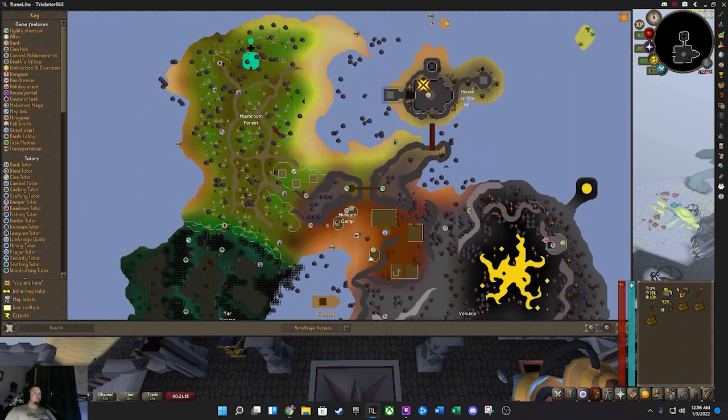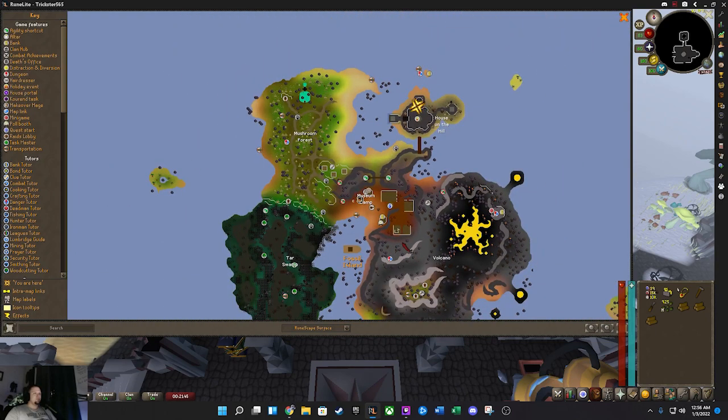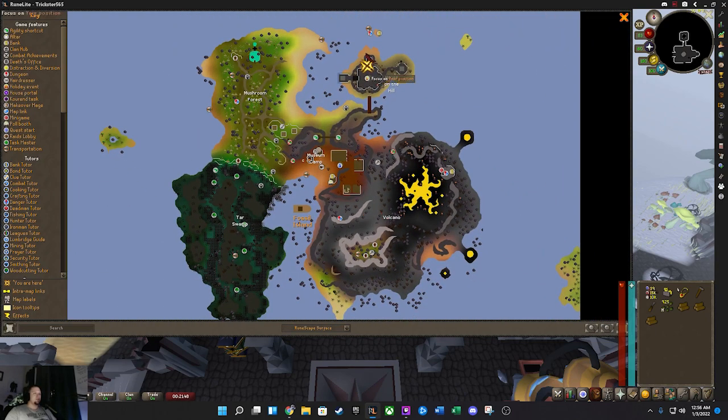We'll go from here up to the northwest and we'll get this birdhouse. It will teleport there and we'll walk down to this birdhouse. Then we're done. In order to get these teleports, you have to walk all the way to the mushroom trees and click on them.